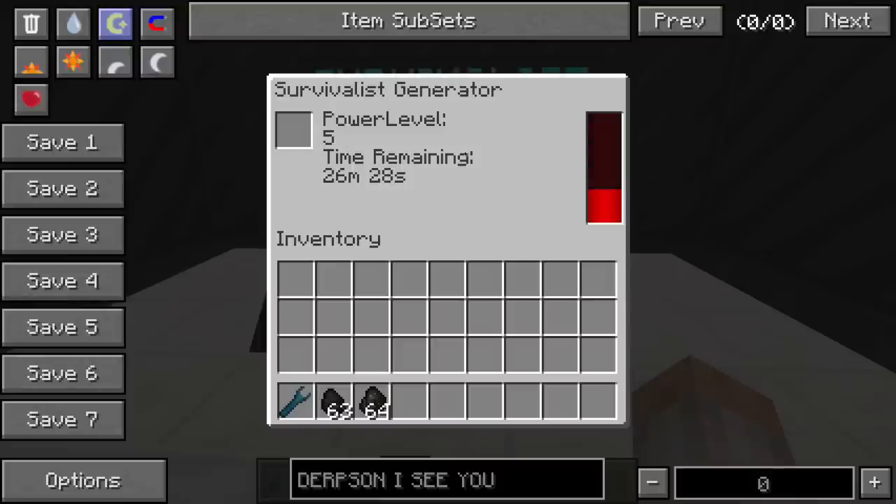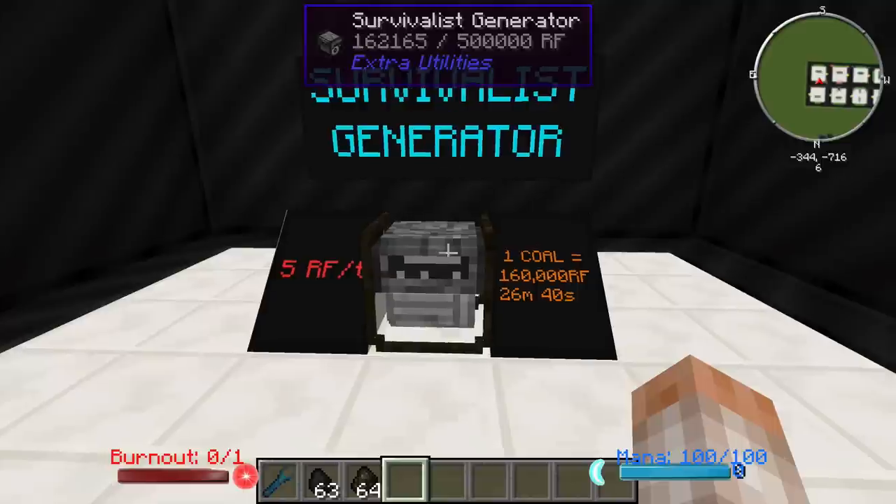This is an extremely efficient yet slow generator. Over here it shows that we have a possible containment of 500,000 RF and you can see that the RF is slowly building up — it's coming pretty slow.